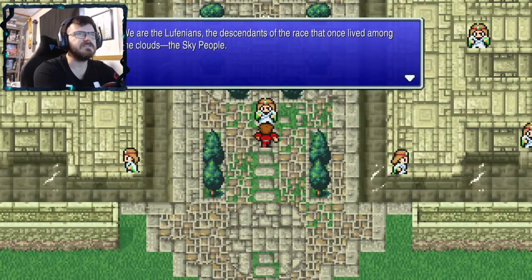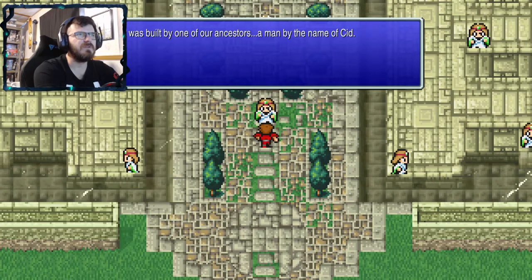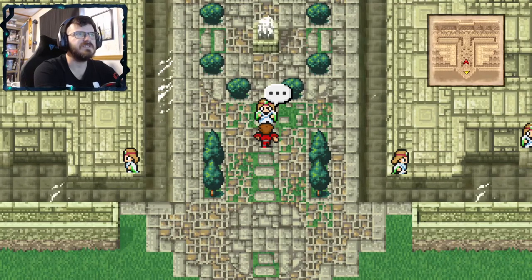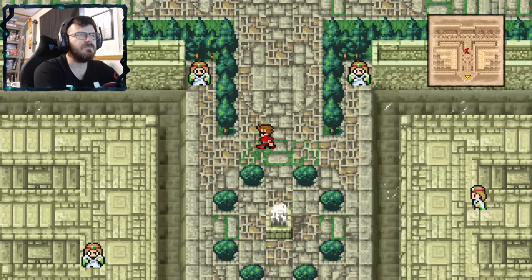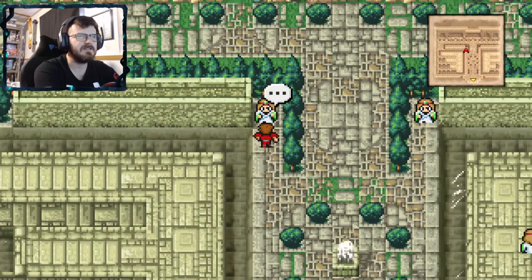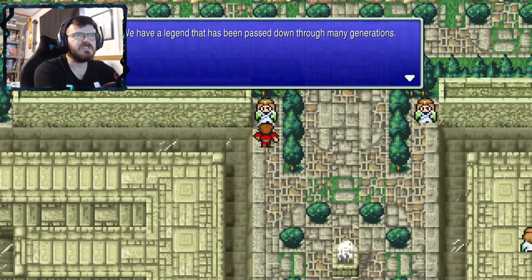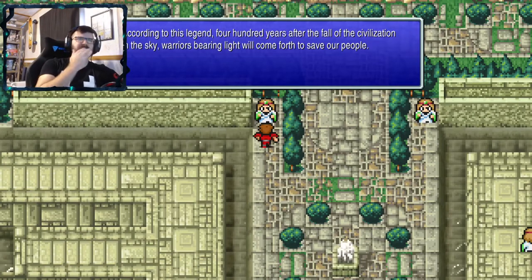We are the Lufenians — the descendants of the race that once lived among the clouds, the sky people. You use a vessel you call an airship; it was built by one of our ancestors, a man by the name of Cid. Final Fantasy lore history — none of it makes any sense to me. According to this legend, 400 years after the fall of civilization in the sky, warriors bearing light will come forth to save our people.